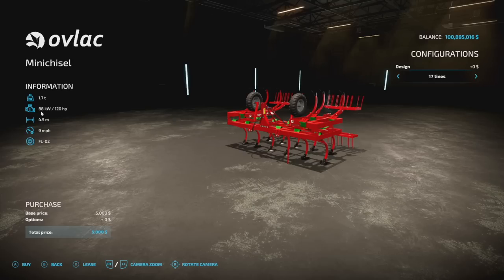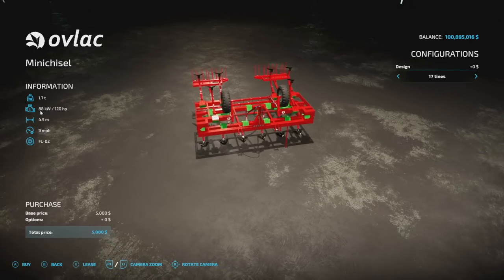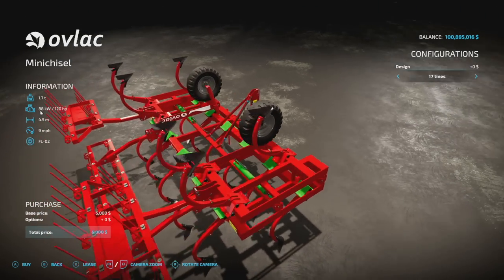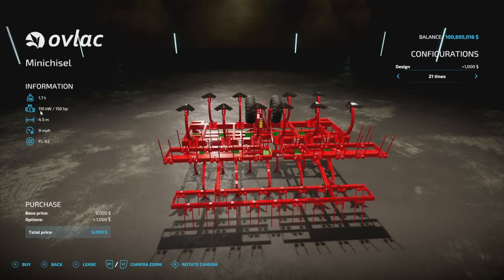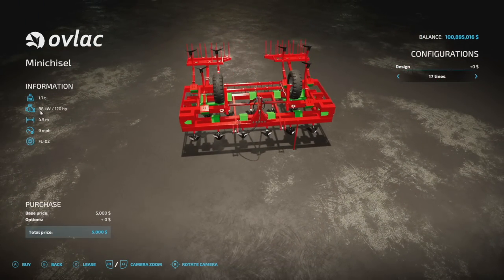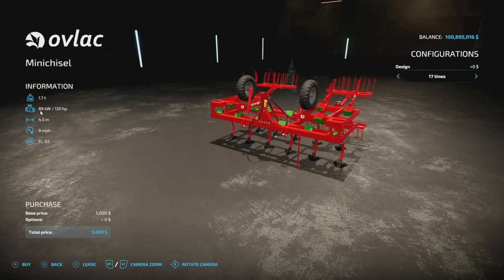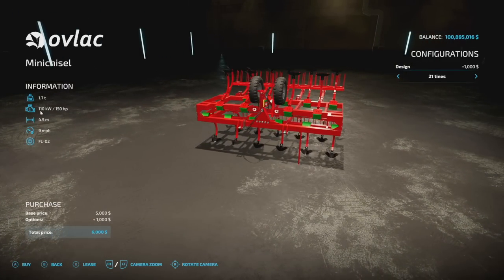Your last new one for PC and Mac players is the Olivet Mini Chisel, which is a cultivator. 4.5 meter working width, 120 horsepower required, 1.7 tons, 9 miles per hour, with FL02 tires. You can choose the 17-ton or 21-ton option — online it says the bigger one is a 5.5 meter working width with a 150 horsepower requirement. Still not that bad. Good looking mod.